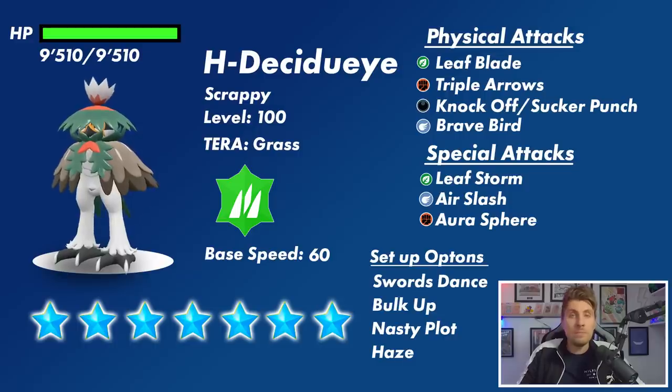To kick us off, we're going to take a quick overview of Hisuian Decidueye — what its options are and what it's likely to look like coming into this 7 Star Terra Raid event. With that 30x multiplier to its HP, it's going to be sitting around 9,510 HP — that's the damage you're going to have to do to knock it out. It is the Hisuian variant of Decidueye, a grass and fighting type as its base typing, but with its terra typing in this raid event it will be pure grass. It will be set to level 100, and it's likely going to have the hidden ability Scrappy, meaning that normal and fighting type attack moves will be able to hit ghost type Pokémon.